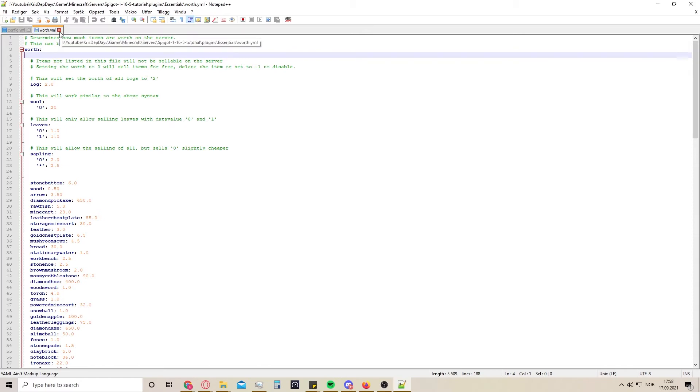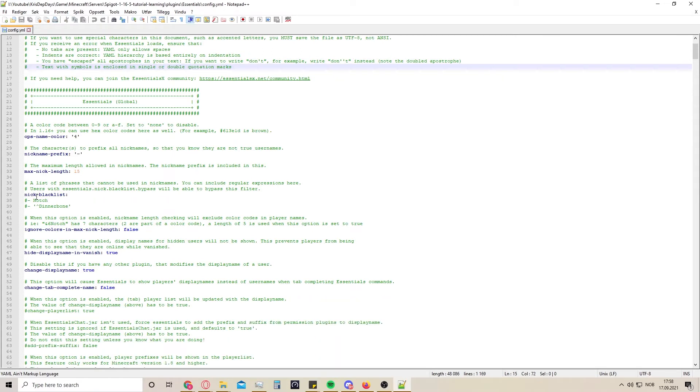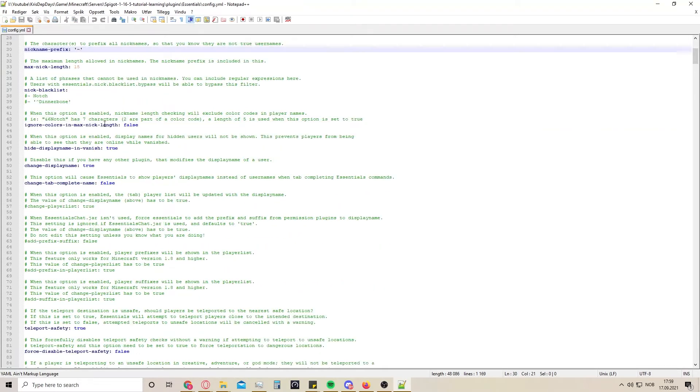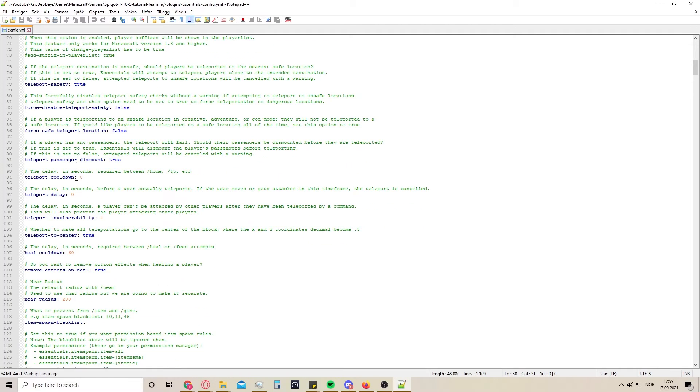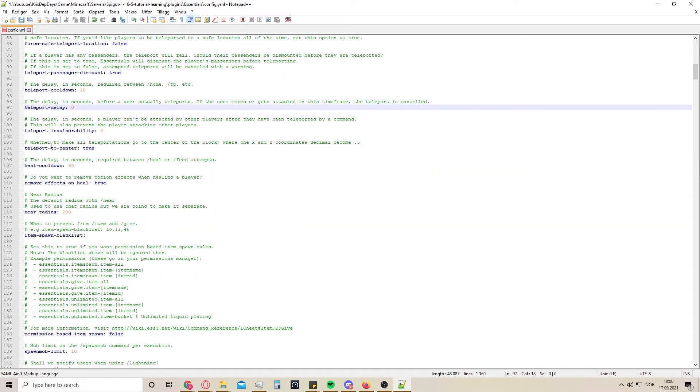Now over to the config file, starting at the top - everything is explained in the green lines as in every other file. Here you can blacklist some nicknames so people can't use them, and hide the name if you're in vanish mode. This is the prefix for all nicknames. Here is the teleport section - if you want a delay, like a 10-second delay, you can just type that in so people can't just instantly teleport home and back. For a PvP server you might want a 3-second delay so people don't take advantage of this while they're in combat.